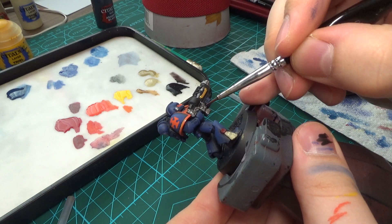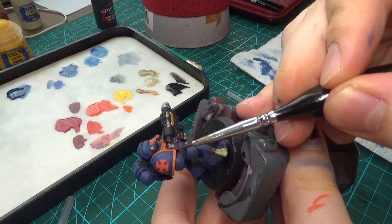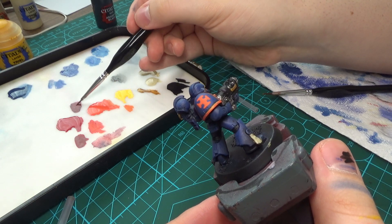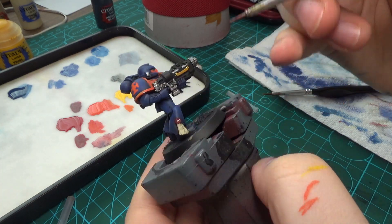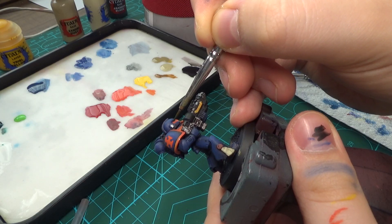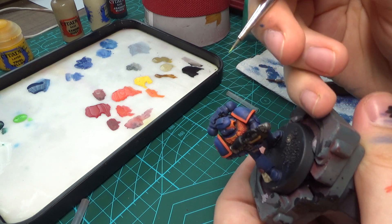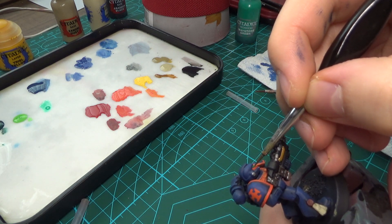I watered down a little Abaddon Black and used that to wash over the silver on the grav gun to add depth. Instead of wasting time using my usual purples and pinks for the wax on the purity seal, I made use of the paints I already had on my palette and mixed up a similar colour to use instead. I used Caliban Green to set the undertone for the eyes. I fixed up a mistake or two, and then started using Putrid Green to highlight the eyes, before finally using some Waystone Green just to tone down the highlight a little.